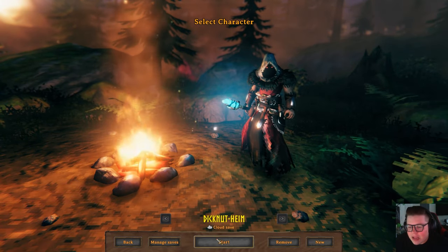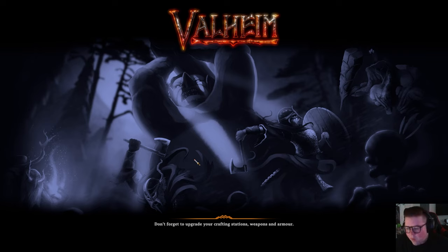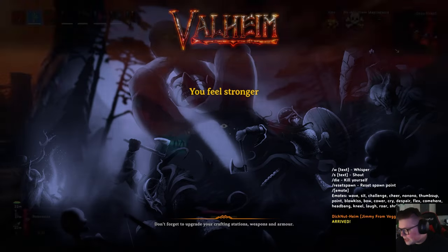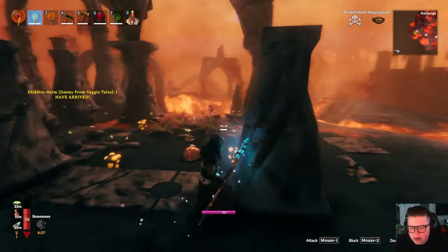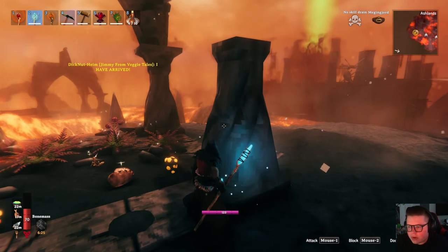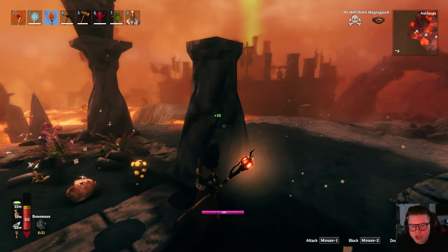Hey, what's up everybody, we're playing some Valheim. I'm right outside of a charred fortress, so I thought I should probably start the video out here so I don't get instantly slammed once I log in. Yeah, so we're right outside of one and we're going to do it just like how we did with the first one. This one's going to be a little harder because I'm not going to have a direct way to jump in — I'll actually have to use the machine to take it down.